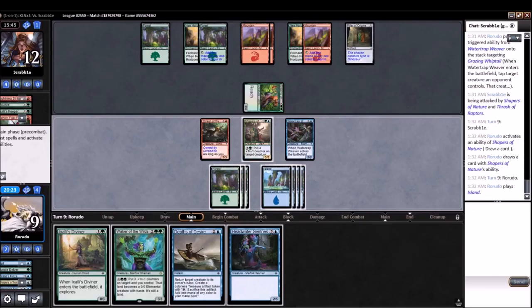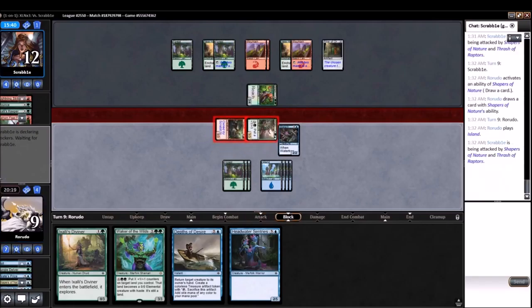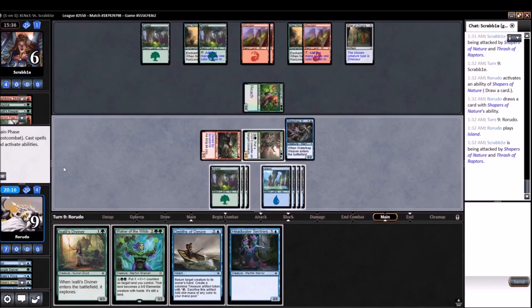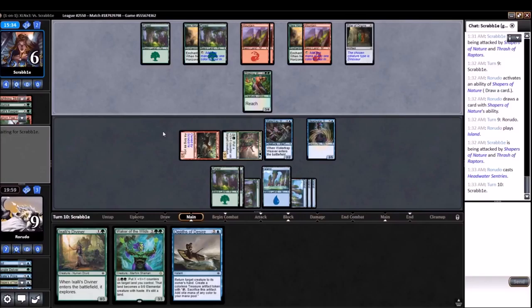So here I'll play the Waker and leave up the Depths again. I don't even need to attack with the Merfolk because this is just a two-turn clock. And I can play more defensively and play the Headwater Sentries over the Waker. So I think I'll do that, being that I'm winning on board — it's not like I need to produce more to the board. I just need to not die.